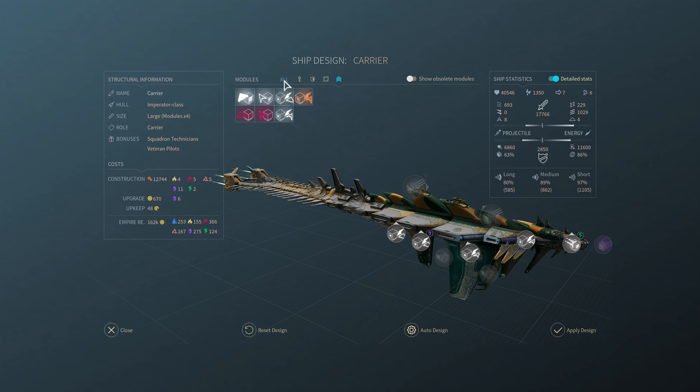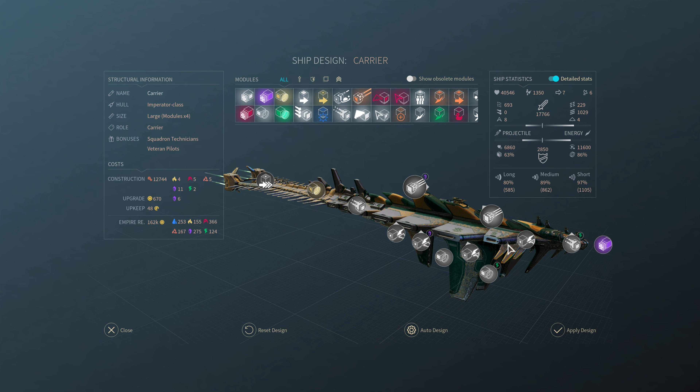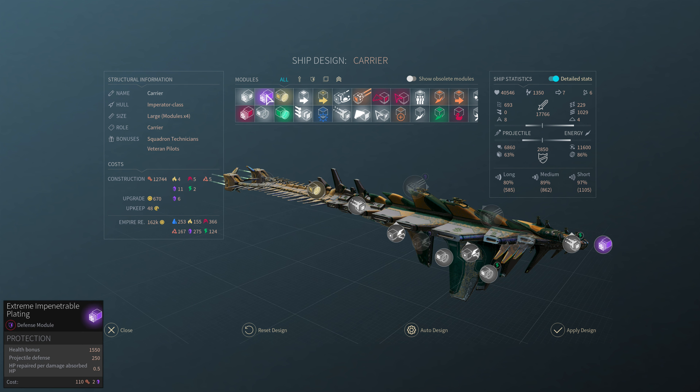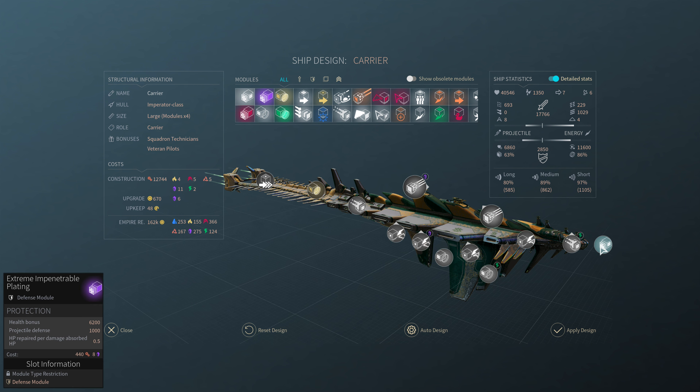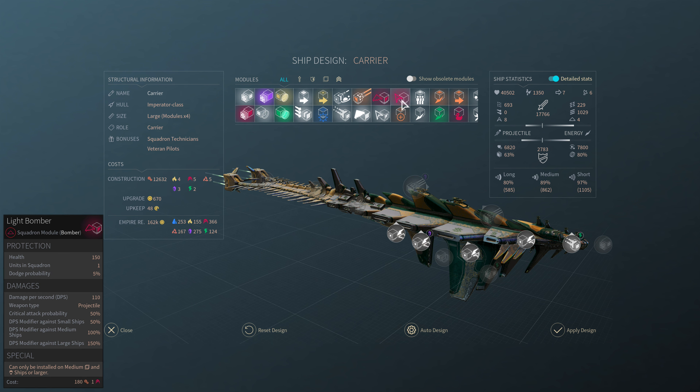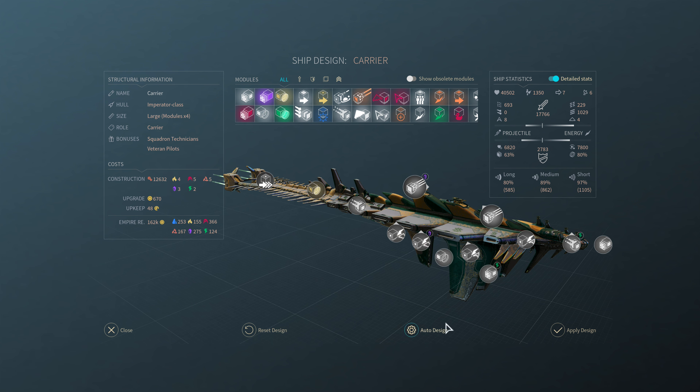So this will give me all together a good loadout, but the price for one of these is eight, and I don't like spending that much. So if I take it back down, that's a lot more affordable. I think I'm going to do that just because I want to go low cost. I might eventually design a carrier that uses the super bombers and the super fighters, but right now I'm just going to go with trying to keep the strategic resource costs down. So that's pretty effective.